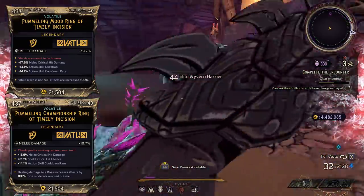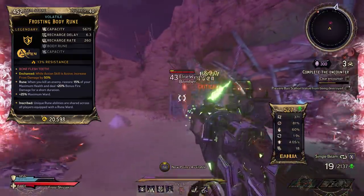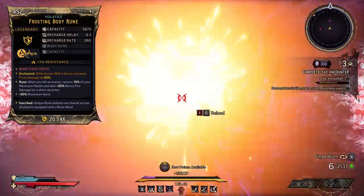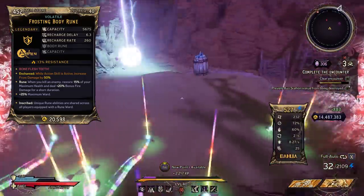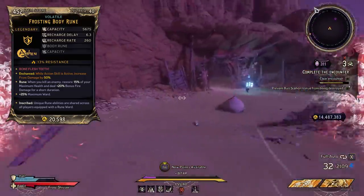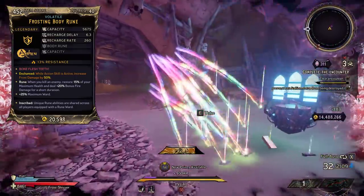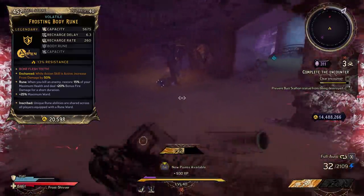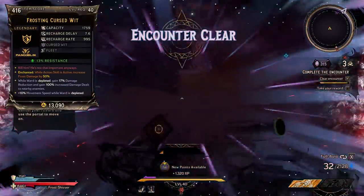Ideally try to get your melee damage rolls on the rings and you will be set. For the shields, we're going with the Body Rune for mobbing and the Cursed Whip for bossing. The Body Rune is going to keep you alive for mobbing — each time you get a kill you get 15% healing, and you'll also hit for fire damage. Remember we're using the Exploit Their Weakness skill to spread DOT, so we're spreading the Live Wire shock DOT and also the Body Rune fire DOT.